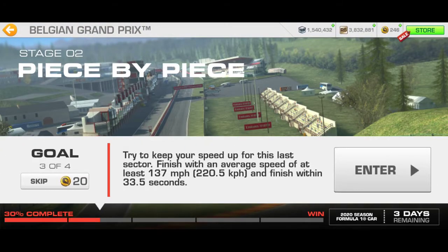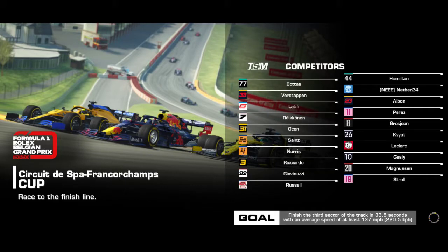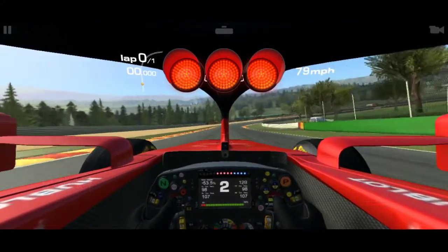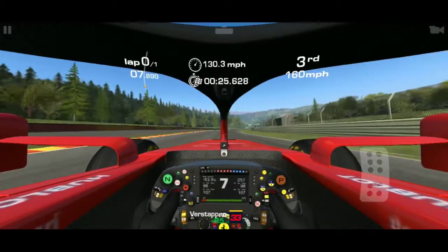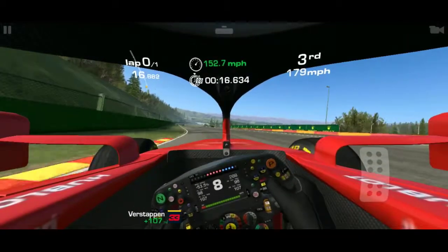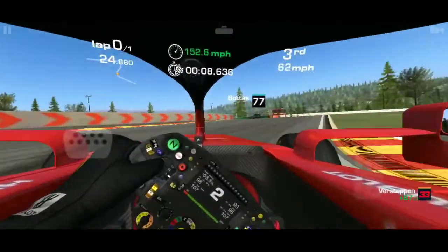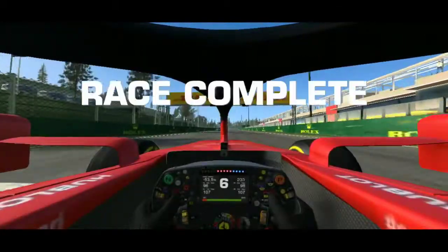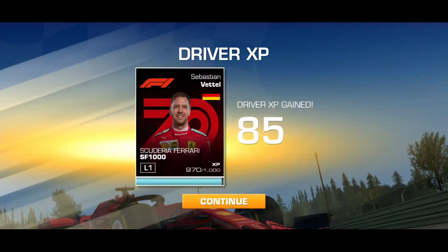One sector left — 33.5 seconds. Let's see if the tractor can do it. This section is quite fast. There's a car ahead — flat through here. Okay, this is the bus stop now — going flat through both of them. Can I make it? Almost — just almost.